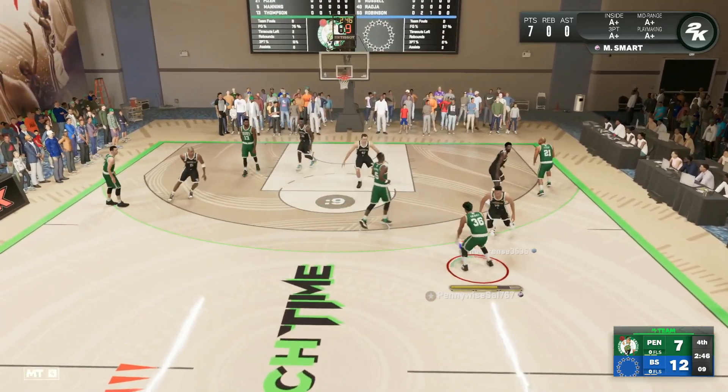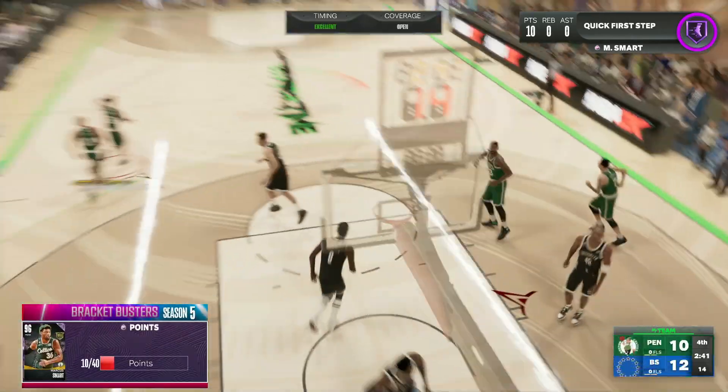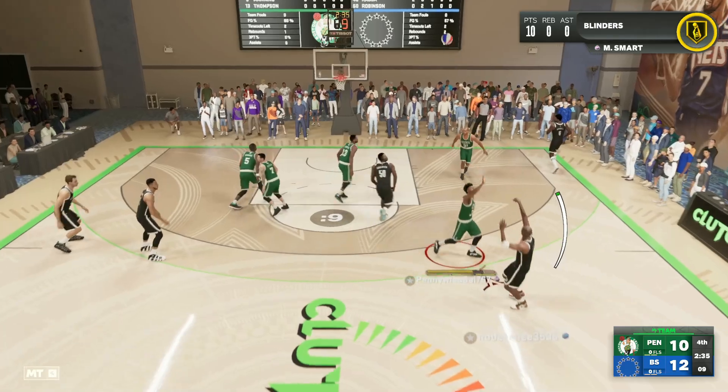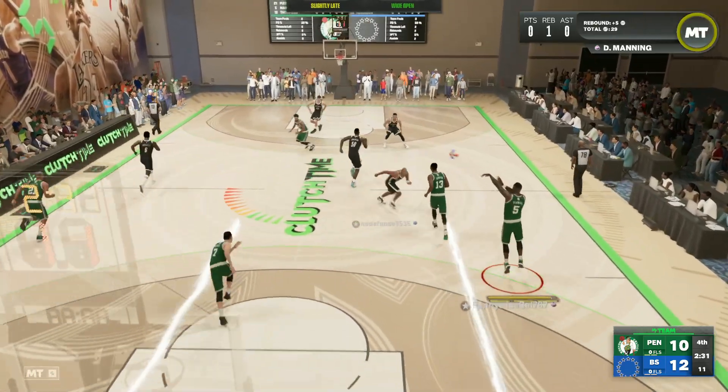We're going around that screen and taking that normal leaner fade, but Marcus Smart is hooping on offense right now. He's playing way better on offense than defensively, as we give up another wide-open look and Vince Carter is going to smoke that shot. We look to get the ball back into Marcus Smart's hands.